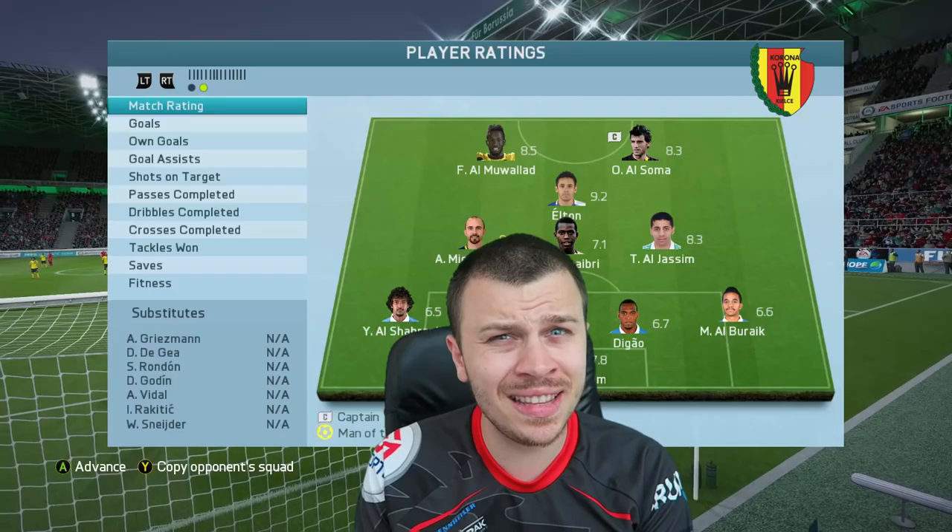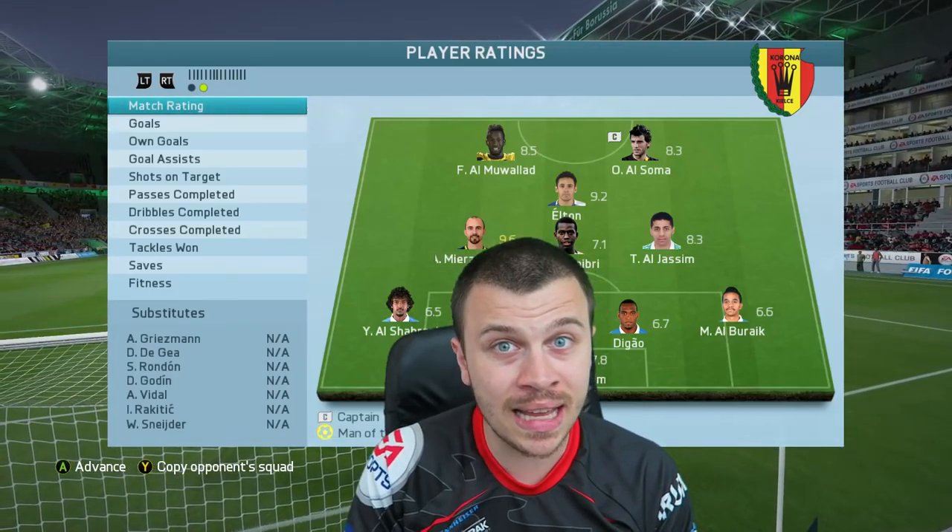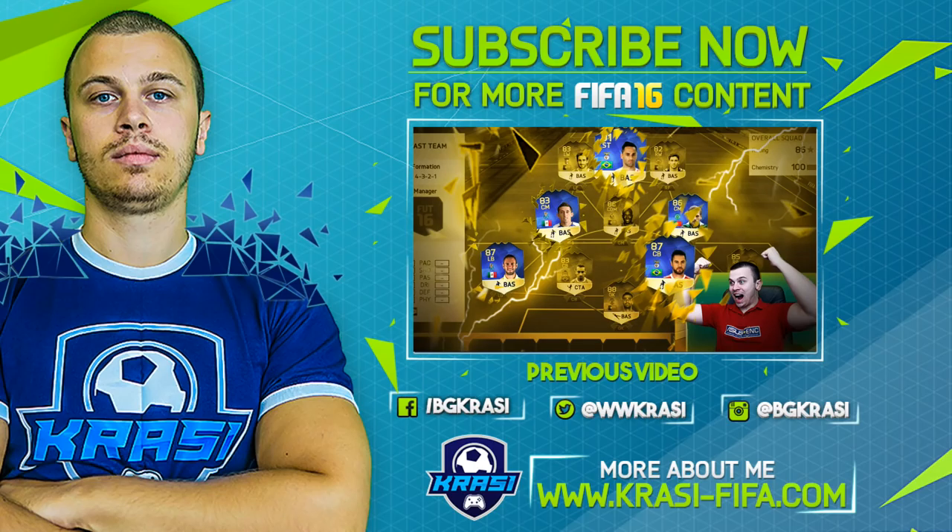If I must be honest, the hidden gem of today's episode was our right striker Soma. First of all he is very cheap on the market, very big, very strong, a 4-star skiller, and on top of that he's got decent enough finishing from inside the penalty box. Anyways guys, this is gonna be the end of today's episode. Make sure to leave a like if you've enjoyed the video - it will be much appreciated. As always, thank you for watching, my name is Krassi. Don't forget to follow me on Twitter because I have a running giveaway and you don't wanna miss it. See you guys tomorrow, bye-bye!